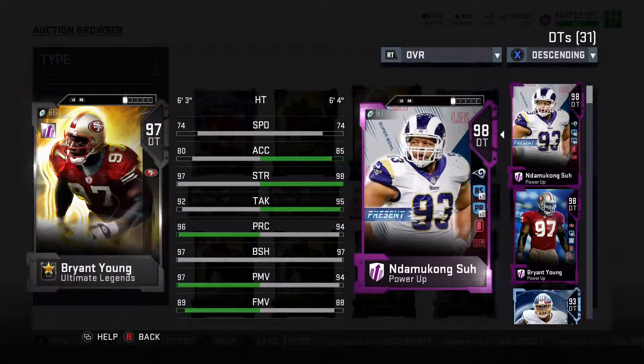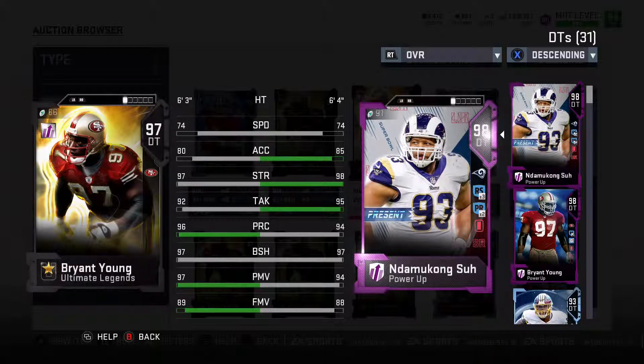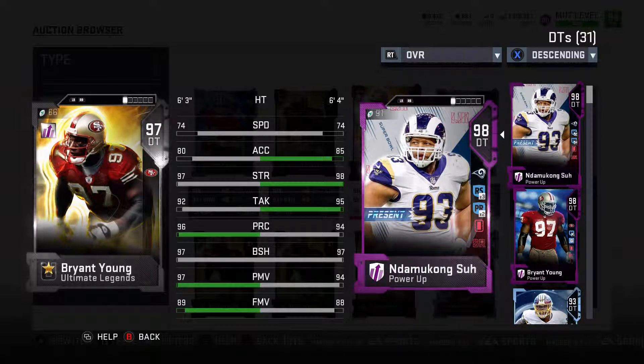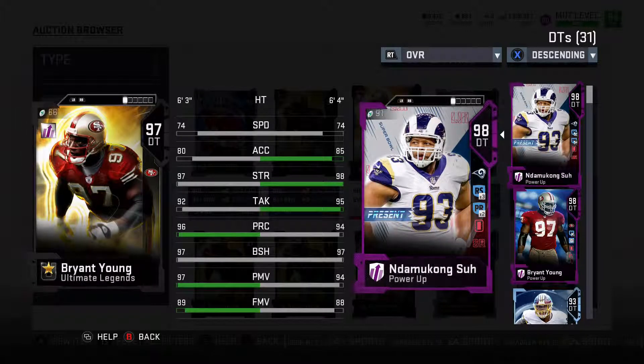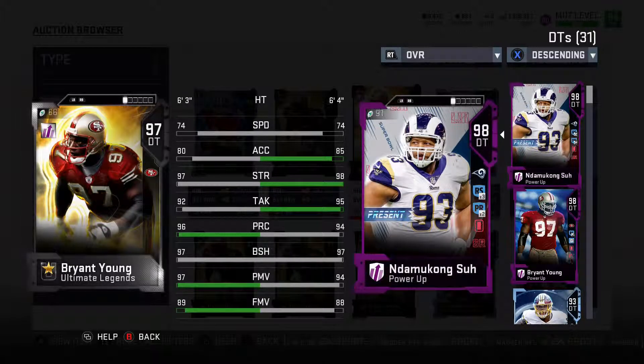Coming in at number 6, we have Bryant Young. He fits on my team in the 3-4, but I feel he'd be perfect for a 4-3 scheme. I love bringing him in in nickel and dime situations, and he does tremendously for me there. He'll be able to shut down the run and rush the passer, push the middle of the pocket while you have those guys sprinting around the outside and looping. He'll just be that thumper up the middle and the rock for your defense. And as you can see, all those marks are so close to 99 — just stock.